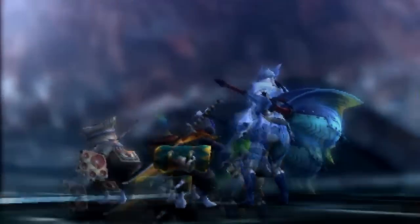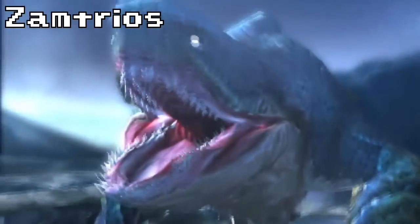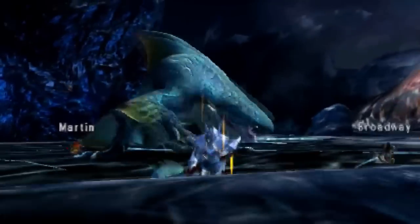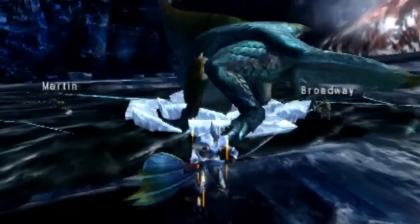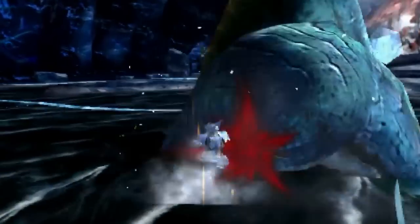Hey guys, this is Brick, and this is your quick hunting guide to the Xamtrios. The Xamtrios is a giant shark-faced amphibian with a real love for the ice. It can dive down into the waters below, cover itself in frozen armor, and even inflate itself to many times its normal size.